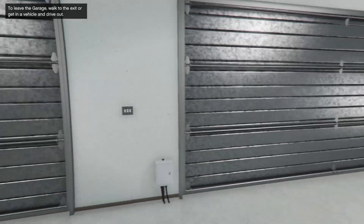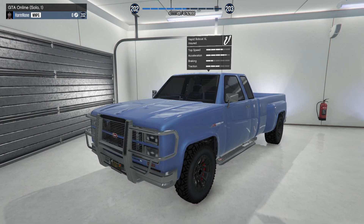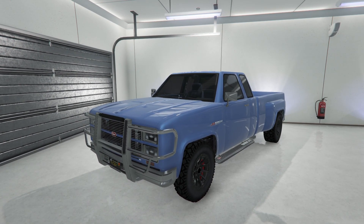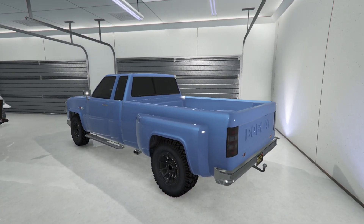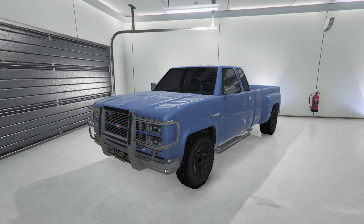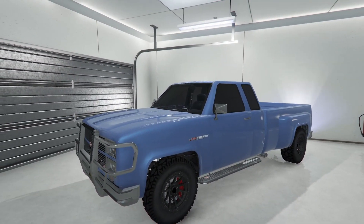We're inside the garage. Starting on my right with the Vapid Bobcat XL — this thing is super sick and super underrated in GTA Online. I never see people driving these, which is a real shame. I'd highly recommend picking one up — you can get it for free right off the street. It's got widened fenders on the rear for a dually look, a nice chrome bull bar, and it's in marine or light blue. Really nice truck.